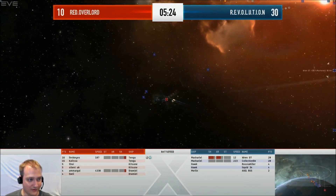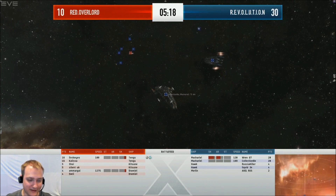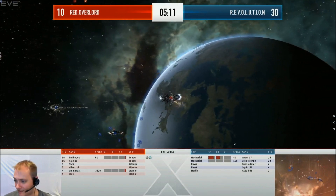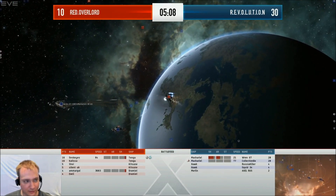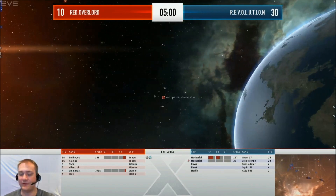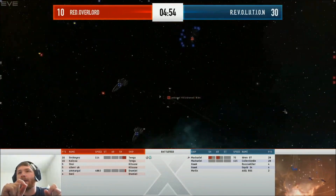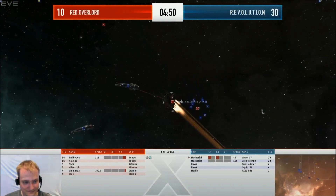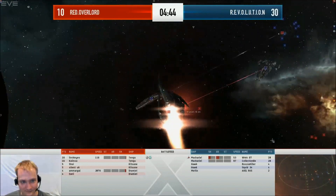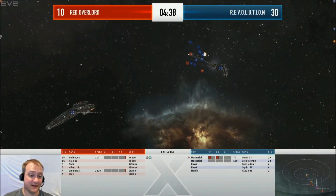Revolution's team is using light webbing drones — they're one of those drones that has some interesting edge uses, but honestly most of the time you're better off with something else. The Dramule has a target painter fitted to increase the signature radius of both Macarials, which is a smart move when pairing them with Tengus. It allows those Tengus to hit frigates very well, which is why we saw the Merlin and Hawks go down so quickly.